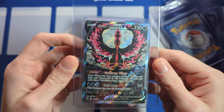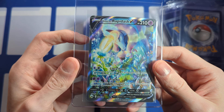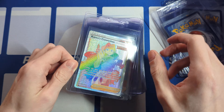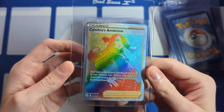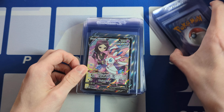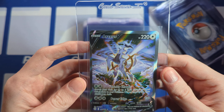This Venusaur is looking really minty — hopefully a 10 on that. Should I pre-grade some of these? This Rayquaza is slightly off, but I think I could still get a 10. I think it's within 60-40. Same with the Sylveon — slightly off left to right. Beautiful cards though, no whitening. The Noivern V — I just love all of these cards.